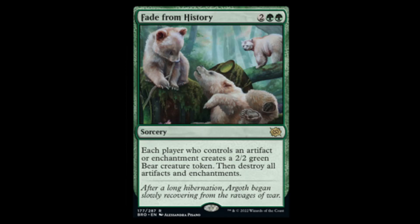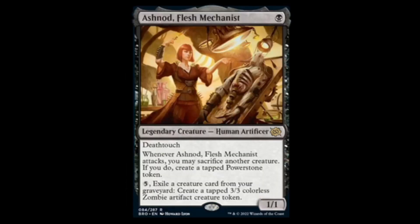Next we have Ashnod, the Flesh Mechanist — one black for a 1/1 with deathtouch, legendary creature. When it attacks you may sacrifice another creature; if you do, create a tapped powerstone token. Five, exile a creature card from your graveyard, create a 3/3 Phyrexian zombie artifact creature token — which is kind of easy to do when you're sacrificing all your creatures to make powerstones. This is just something else that black needs, because it's already just ridiculous.